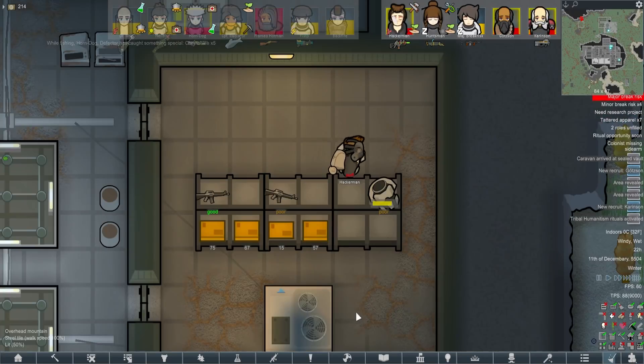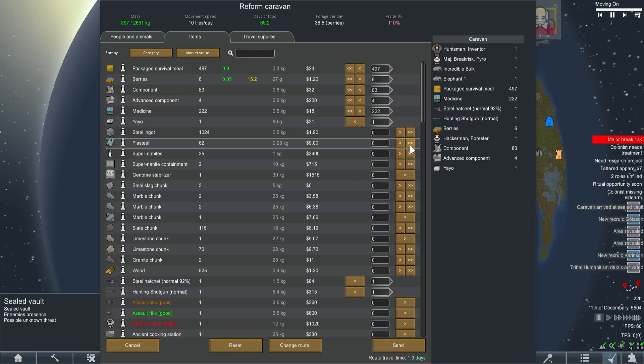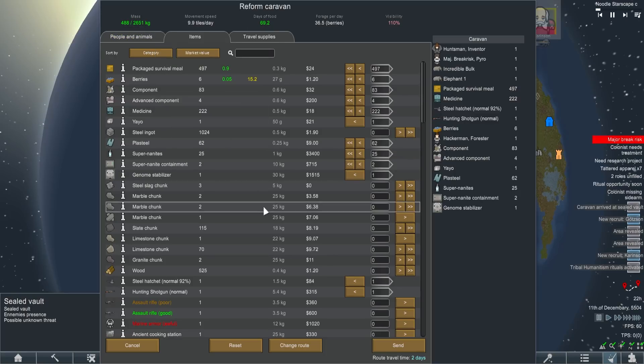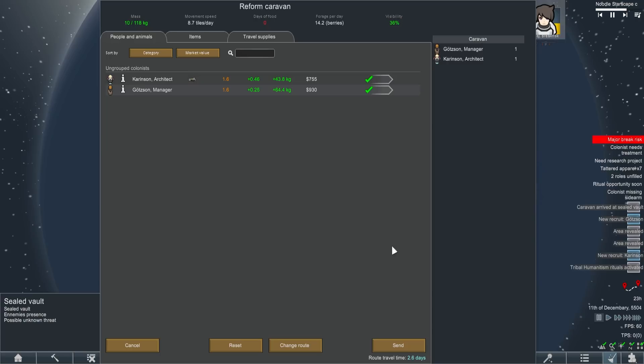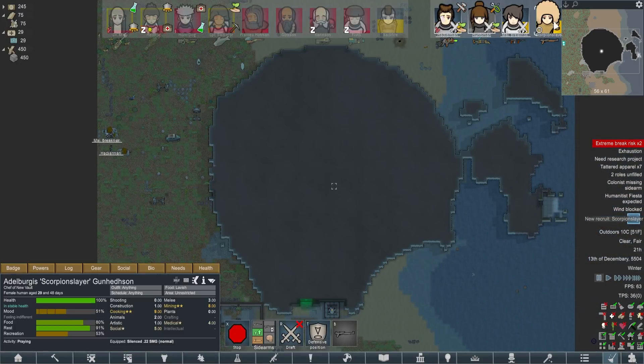Turned out it was also an upgrade for Hackerman - that's quite nice. So I'm going to make two caravans. We're going to send our regular squad out with the things we actually want to take - I'll take the plasteel but not the steel anymore. Definitely genome stabilizer. And then I'll send Gutsen and Karensen off to the regular vault to be airlifted to safety. Our south vault - I don't like that at all. Scorpion Slayer - what a name. Are you the slayer of scorpions?